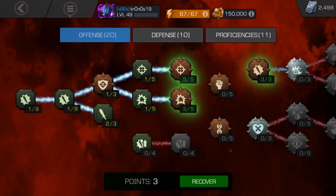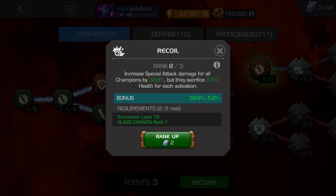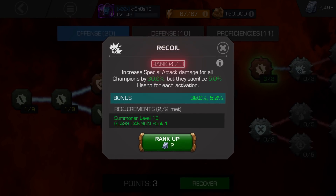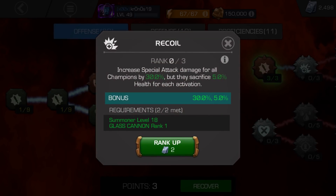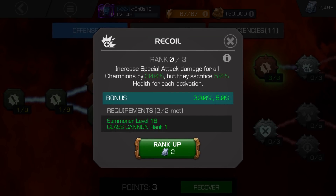Clicking on each node of a Mastery Tree will display information on the selected Mastery, including its name, current rank, and how it will affect your roster. Additionally, it will also display if there are any requirements that need to be met before activating the selected Mastery.